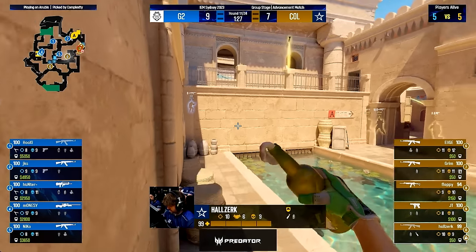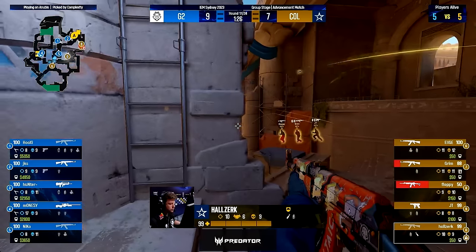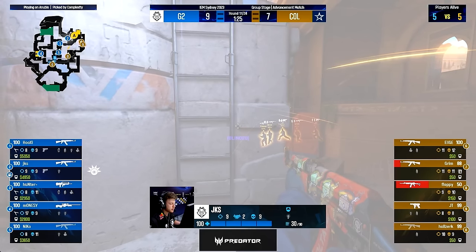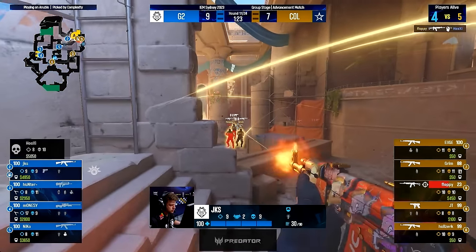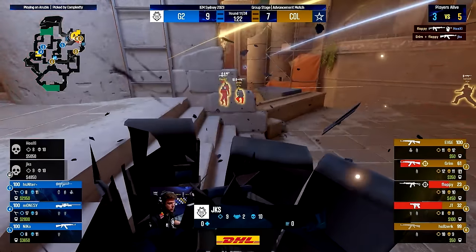How will Complexity take site? They'll have Halstark using this flash — it has all the important positions on site like camera, headshot, and heaven. Then Complexity will nade-stack the pillar to not have to clear it so they can focus on site. And then they just run out before the smoke fades — to break the habit of G2, since JKS is expecting more time to react to this execute and the information his team could get before the smoke fades. But there's an issue: the mid player of Complexity gets Molotoved out.